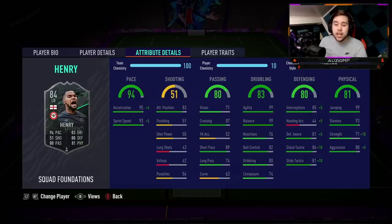When it comes down to the chem style, the Anker chem style is the way to go — it's so perfect for this card. It gives him pretty much maxed-out pace, boosted defensive stats, and a plus 10 to strength as well. So he has got 99 acceleration with a 98 sprint speed. No point mentioning his shooting stats because they don't look great — 43 long shots, for example.